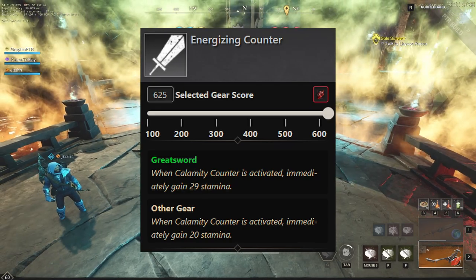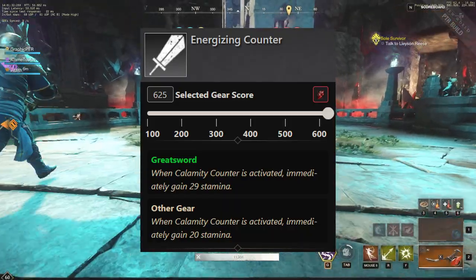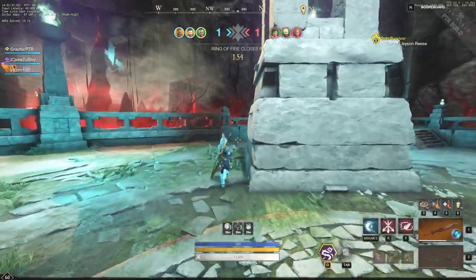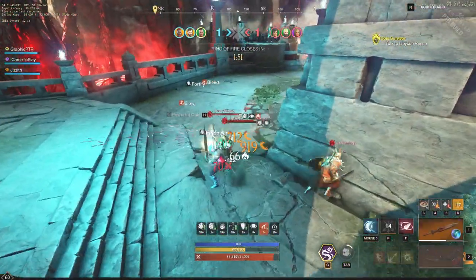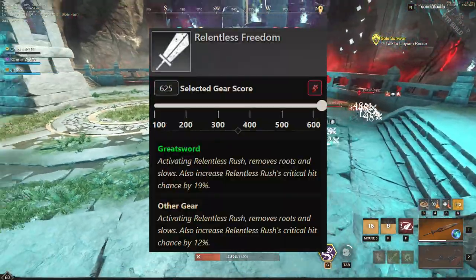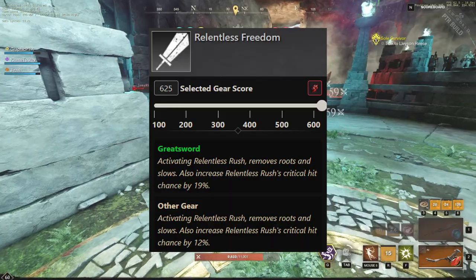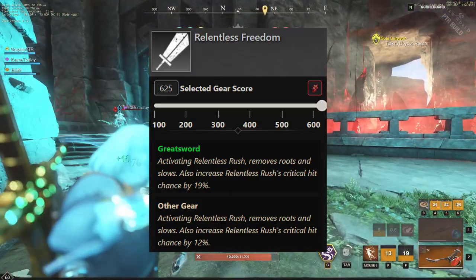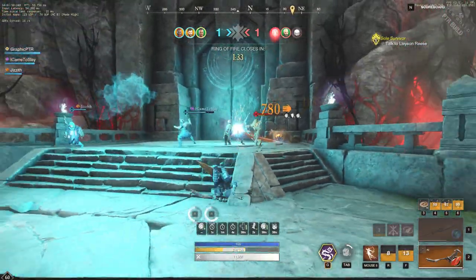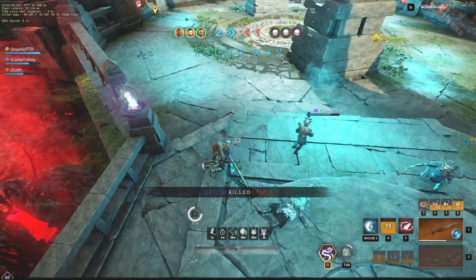We also have Energizing Counter, which gives us even more stamina. When Calamity Counter is activated, you immediately gain 29 stamina — or 20 if it's on a piece of gear. I would probably put that one on gear, but it's a very solid stamina bonus across two different abilities with this build, which is huge for mobility and kiting. We also have Relentless Freedom: activating Relentless Rush removes roots and slows, and increases Relentless Rush's critical hit chance by 19%. That's very important for escaping all of the new heart rune abilities like the vines I'm actually running on this build.